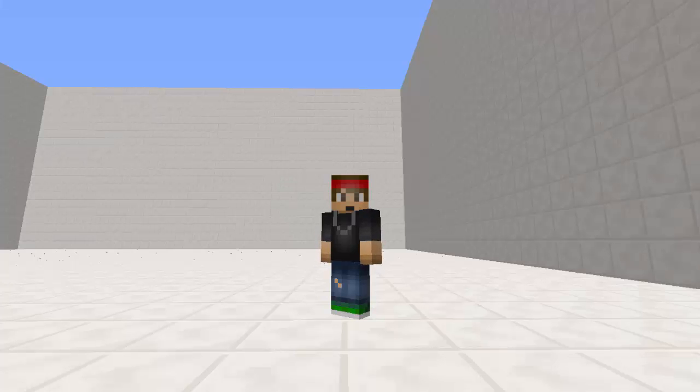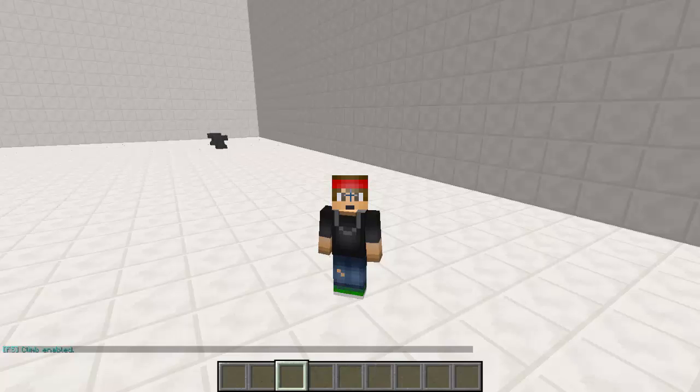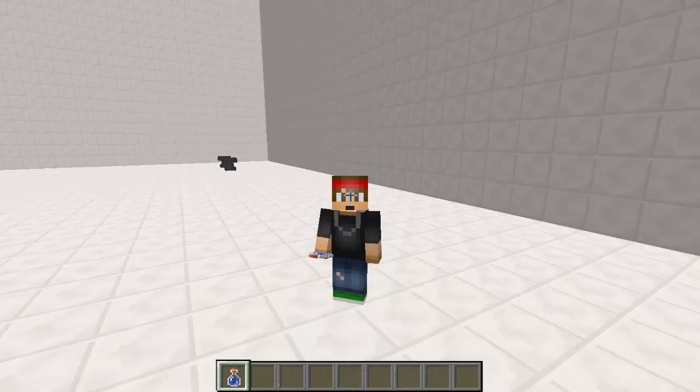Based on the permissions that you give your players, it can determine what kind of climbing they can do. Either you can type /climb and that will automatically give you the ability to climb, or if you don't want players to just have that ability, you can let them type /climb item and that will give them a potion that will let them be able to climb.